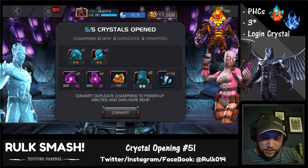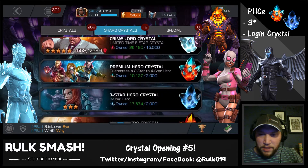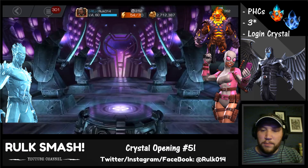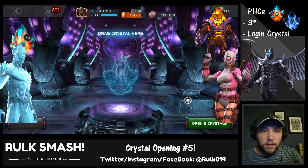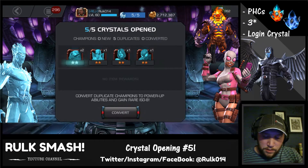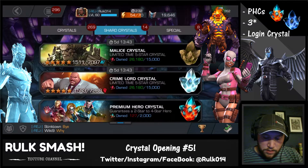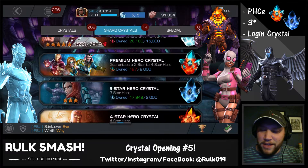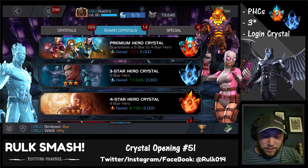Getting all those shards, all the ISO, the class ISO — this is why we keep all of our characters. I don't sell any of them. I don't care if they're coming out with six-star characters; I'm keeping all my two-stars and three-stars, because every time I get one it's more shards and more class ISO. Got two Hulkbusters there. That's it for our premium hero crystals — we did pretty good, five three-star characters total. Guillotine twice — awesome pulls, I'll take it.